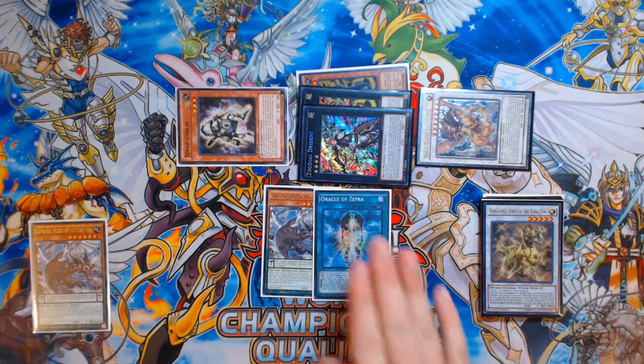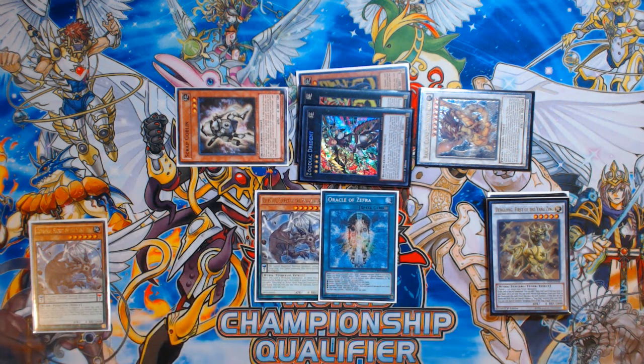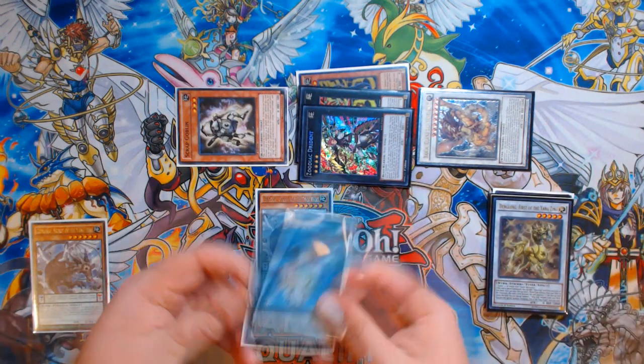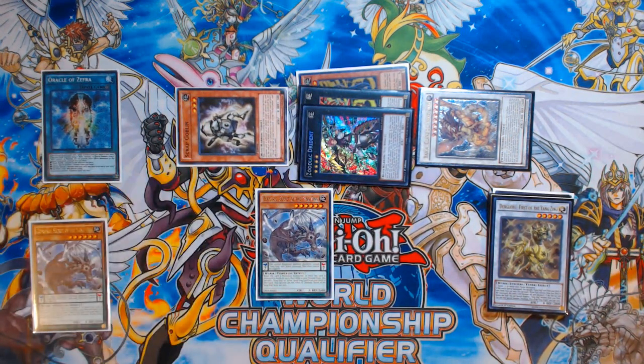From here you can search either Zephyra Providence to get Oracle of Zephyra with some deck thinning, or just go straight for Oracle of Zephyra itself. If you had Terraforming or Oracle already in hand, you could search something else like Zephyra Divine Strike or another Yang Zing card. But assuming a clean one-card combo with no other cards, we're searching Oracle of Zephyra. Then you activate Oracle of Zephyra, which searches a Zephyrath from your deck.